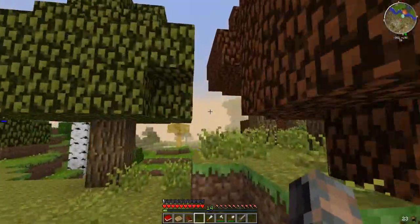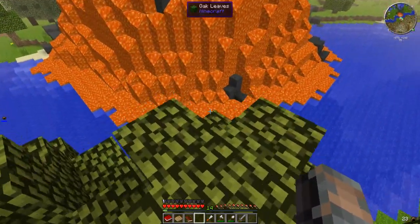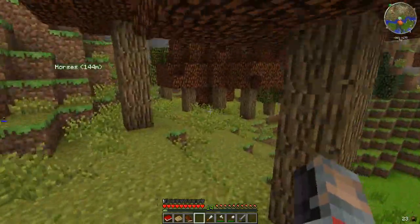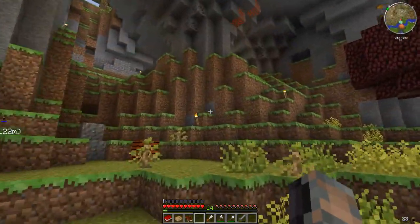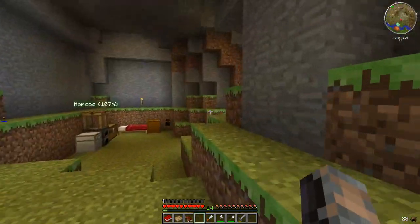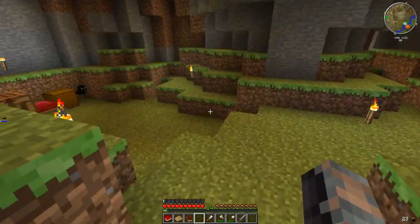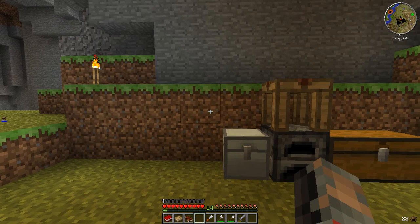Let me show you where we're going to be setting up our base. We got this lovely volcano out here that's just covered by lava. There's a slime island up there, and then we got this nice little overhang mountain type of deal — or the entrance to the base, which I think looks pretty cool. We just walk in here, and I didn't even have to dig this out — it was already here. I thought it would just be a perfect little spot to start off with.